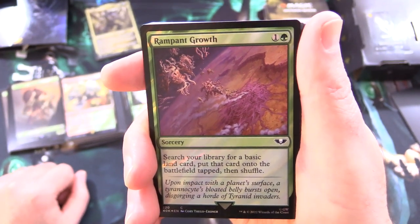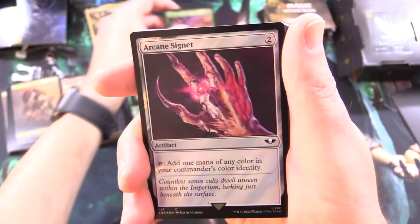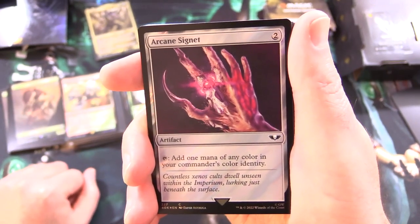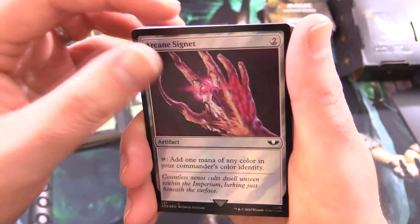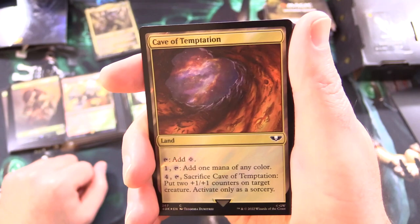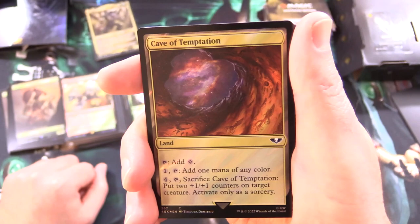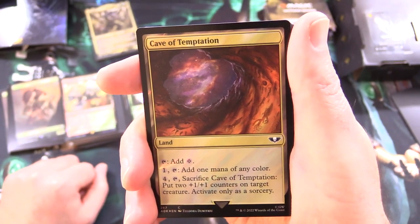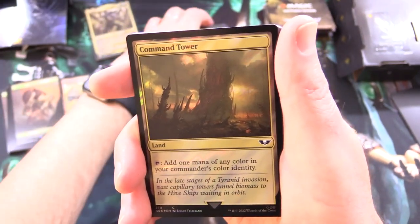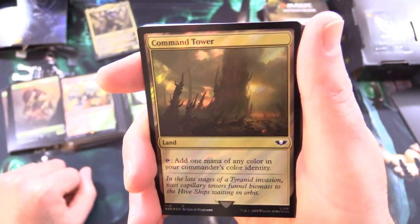Rampant Growth is a classic sorcery for 2 to fetch a basic land. Arcane Signet, another Commander staple, taps for any color in your Commander's color identity. Cave of Temptation taps for colorless or any color, and you can pay 4, tap, and sacrifice it to put two +1/+1 counters on a target creature as a sorcery. This deck is shaping up to be a stompy deck with massive creatures covered in counters.